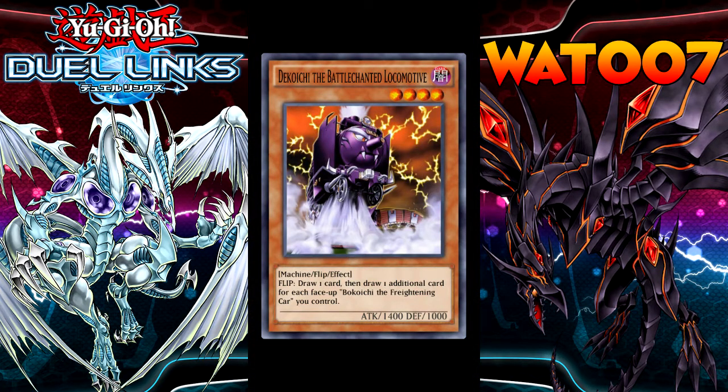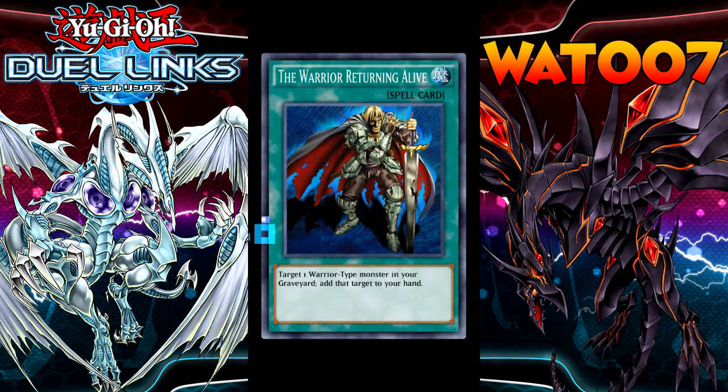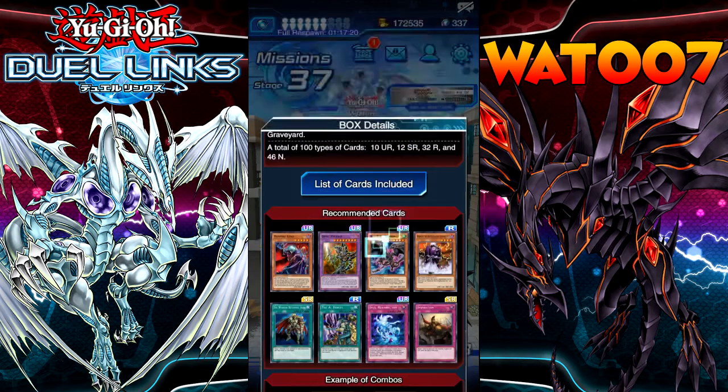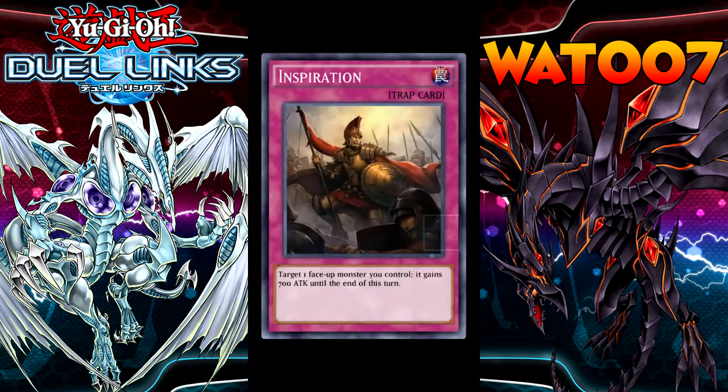We got Rigochi the Battle Chanted Locomotive. We got Warrior Returning Alive. The A-Forces — all Warrior-type monsters you control gain 200 attack for each Warrior Spellcaster you control. Oh that's awesome. Soul Resurrection, so good. Inspiration — target one face-up monster you control, gain 700 attack till the end of the turn. Oh my goodness.